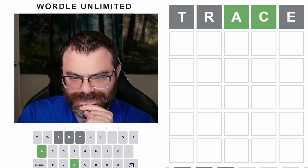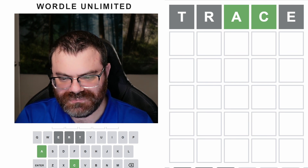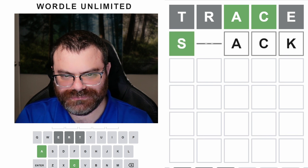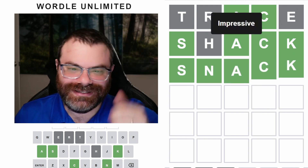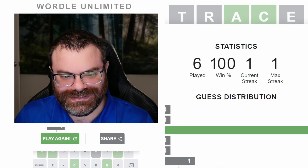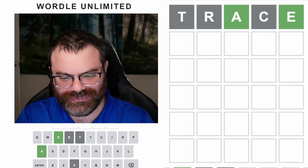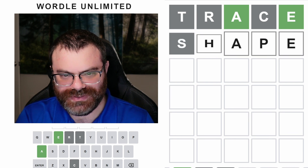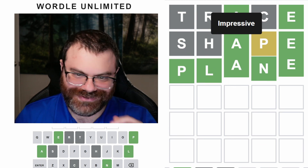What do I want to do here? AC is weird without the E at the end — just CK. So we could do like 'shack'. Why not? Another three. Let's try again. Trace. Ooh, A-E words — there's so many of those. We're not going to get this one. Shape. Plane. All right, got it in three.